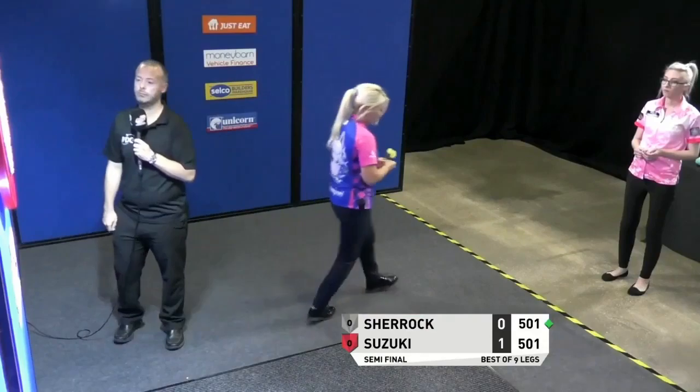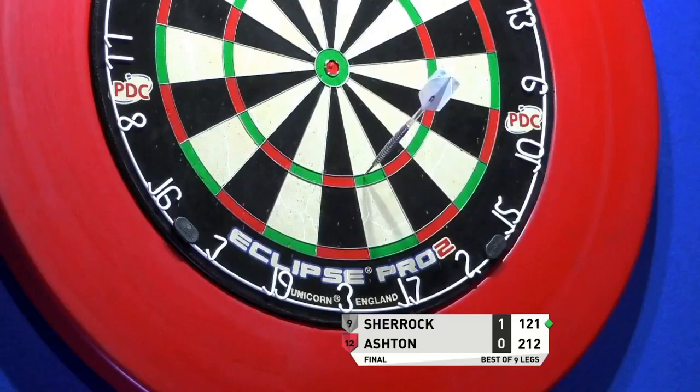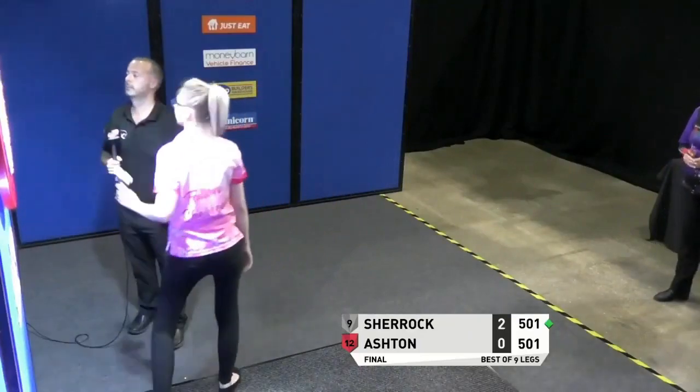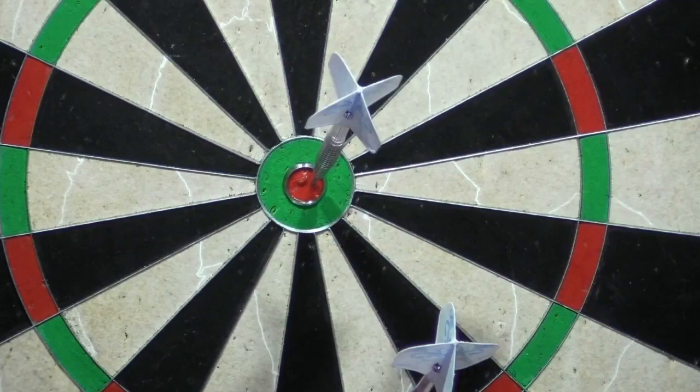Fallon Sherrick — 121 here for Fallon. Doesn't have to use the bull route but might go for it. Did go for it — what a shot! Didn't have to do that. Had six darts for the 121 — 20, treble seven.